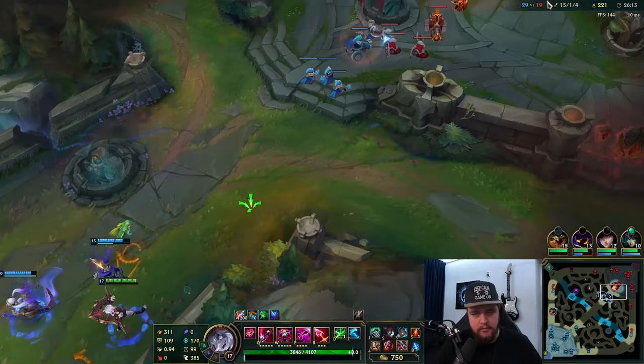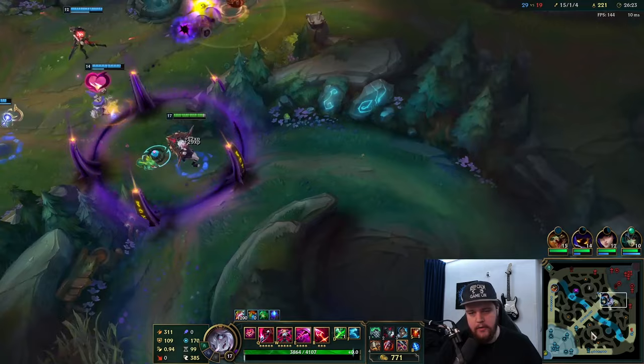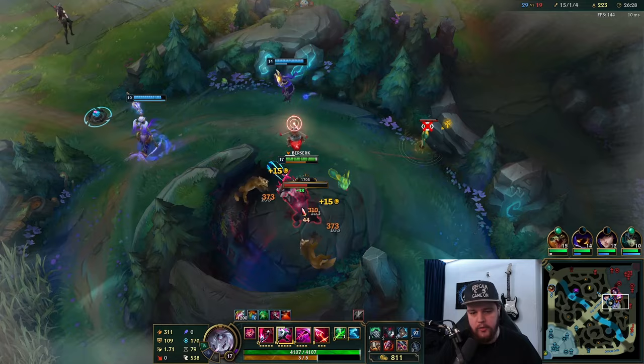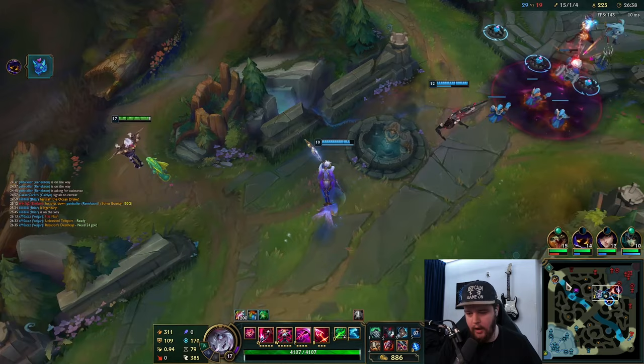One thing you should never really do is throw your ult directly through mid lane, because it has a chance to hit the enemy fountain. If it does, you're going to get self-taunted onto their fountain and there's nothing you can do about it. Always try to throw it sideways across the map - that is better to avoid getting yourself killed like that.